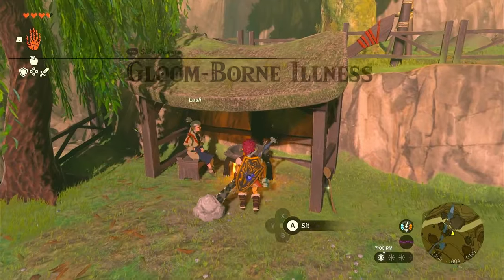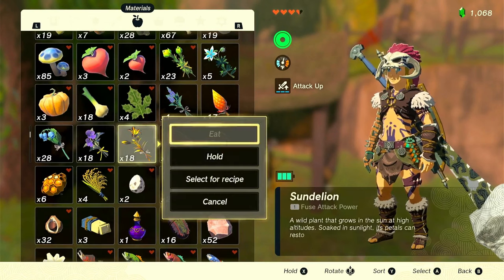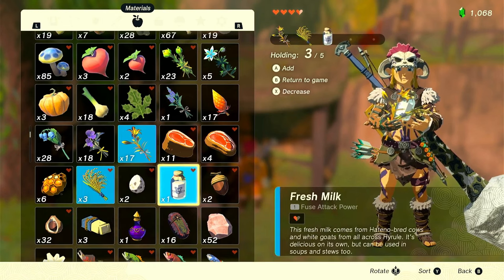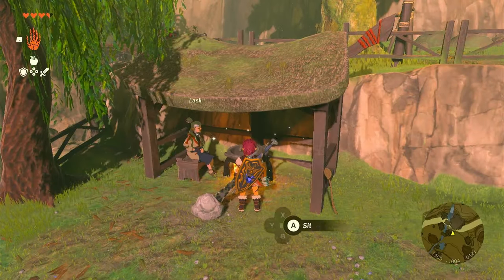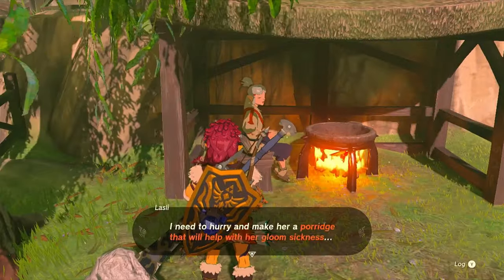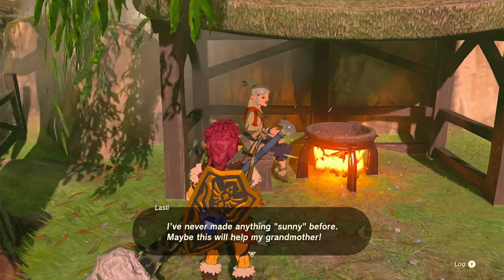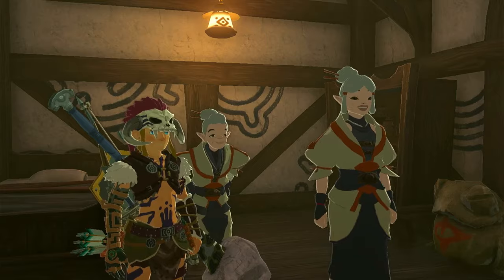Now this porridge — the recipe for this bad boy is three items: you need a Sundelion, you're going to need rice, and you're going to need milk. The milk is for sale at Lookout Landing, which is why I went there first. The rice is also for sale there, but you can also just chop grass and eventually it'll drop rice for free. The Sundelions are on literally every sky island except the Great Sky Island. I'll show you where there's one on the ground level that's relatively close and easy to get to — it's right by Lookout Landing.